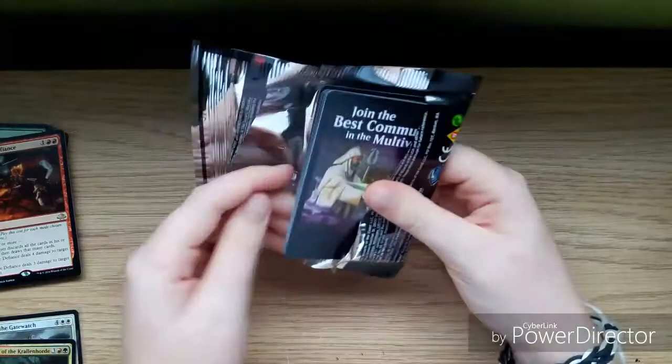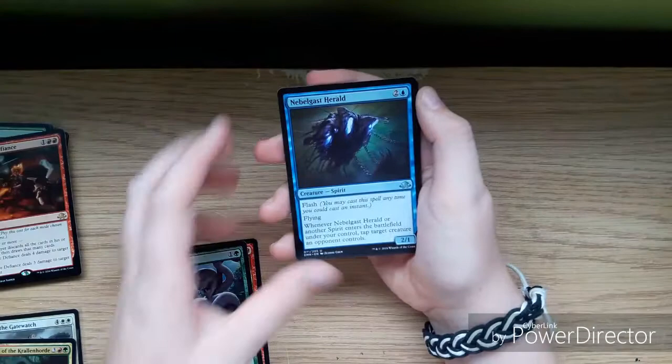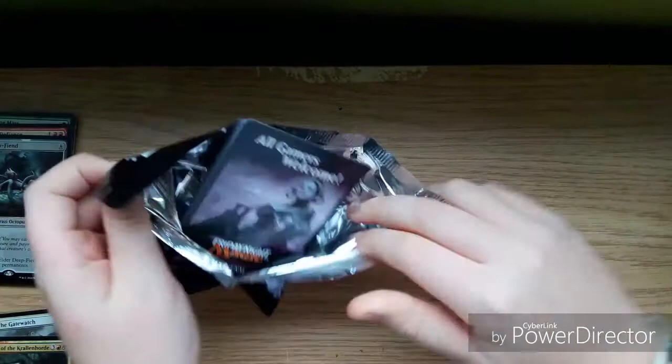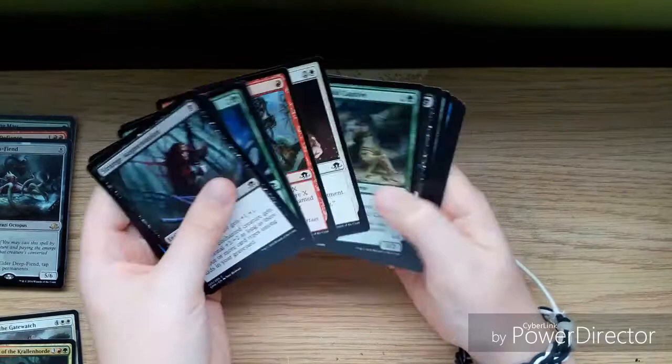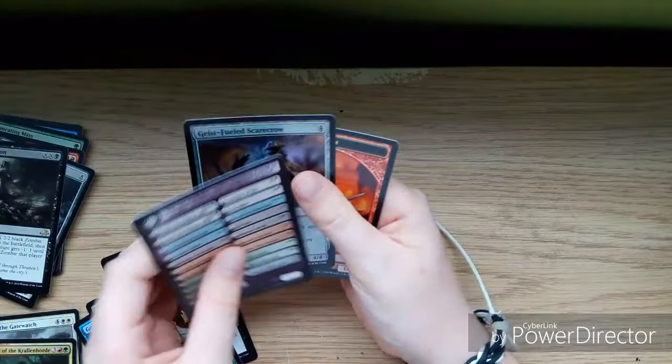So far we've got two mythics. Next pack: we have Spreading Flames, Gnarlwood Dryad, Niblis of Frost, Nephalia Herald, and an Elder Deep-Fiend. If we manage to get a Liliana in this video that would be very nice — Whispers of Emrakul and a Foul Emissary.